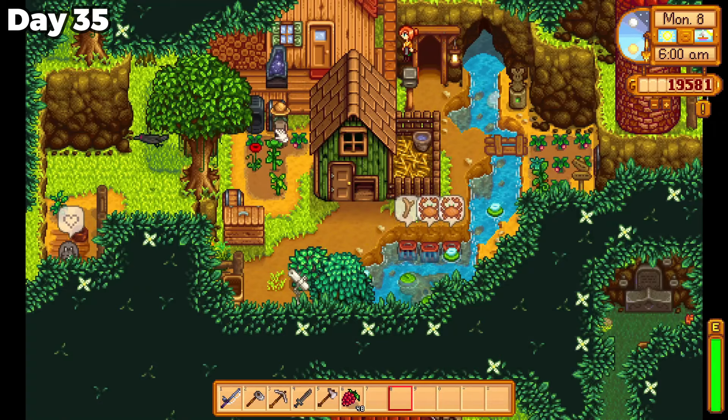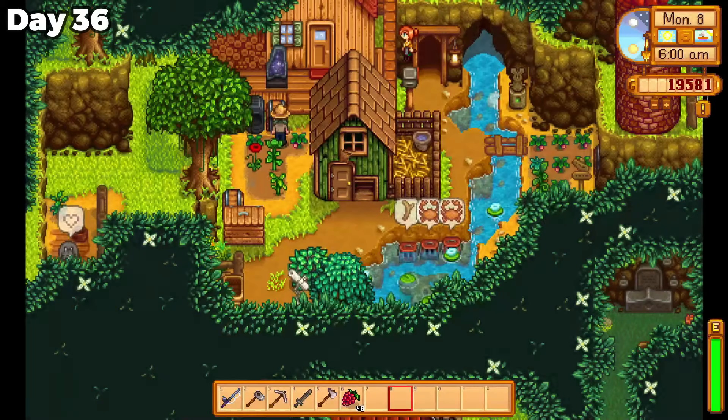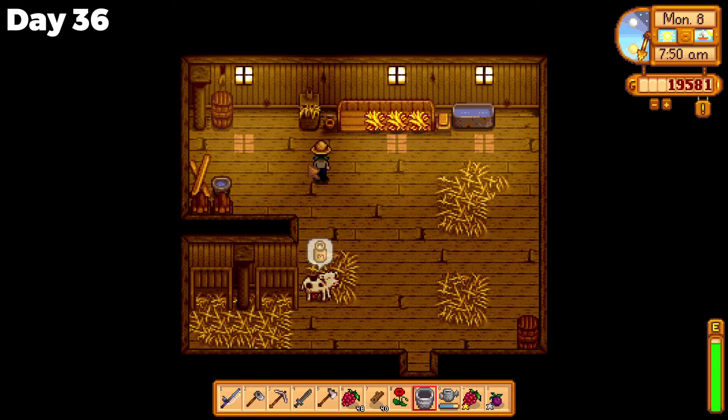A crow welcomed me on day 36. Now that I had a whopping 16 farm tiles on my farm, even I apparently wasn't safe from them. I thought about crafting a scarecrow, but since my space was too valuable, I decided I would just keep my 15 farming spots for now.